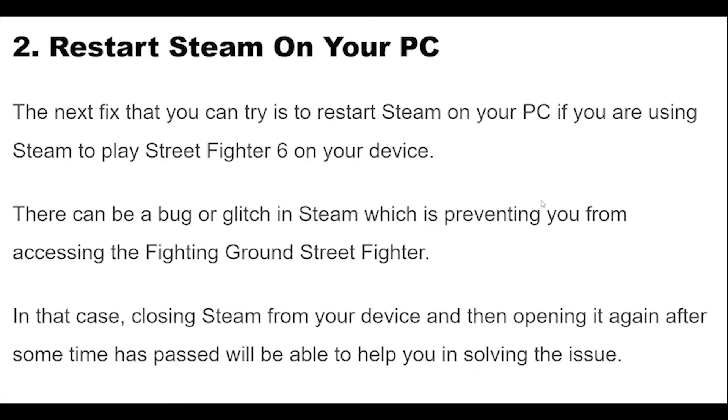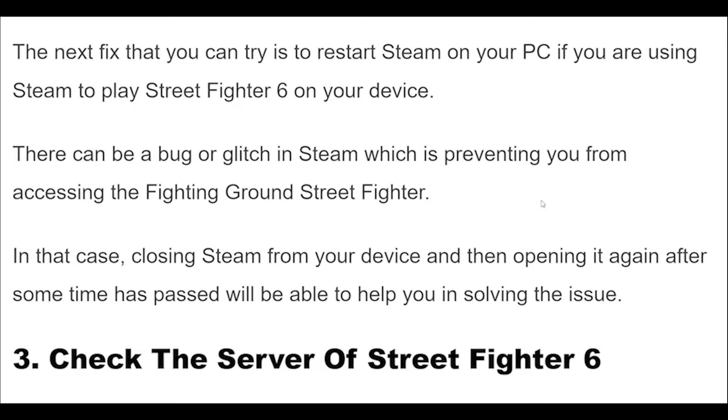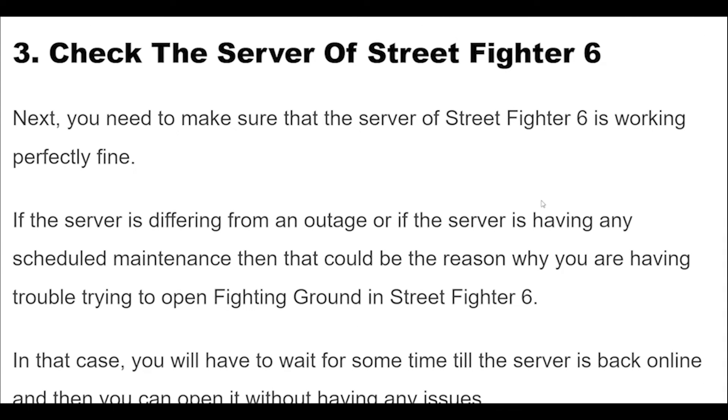Next, you need to make sure that the Street Fighter 6 server is working perfectly fine. If the server is suffering from an outage or has any scheduled maintenance, that could be the reason why you are having trouble trying to open Fighting Ground. In that case, you will have to wait until the server is back online, and then you can open it without any issues.